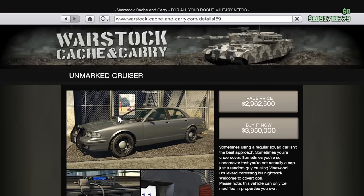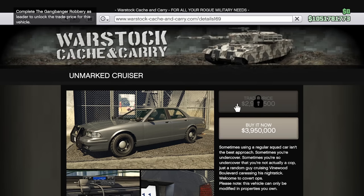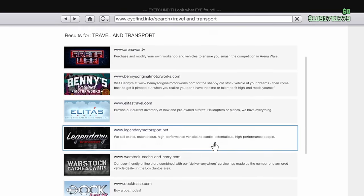For the Unmarked Cruiser, in order to buy it at the buy-it-now price, you have to survive a 3-star wanted level for 5 minutes and then lose the cops, which is easy enough. But to buy it at the trade price, you will have to complete the Gangbanger Robbery as leader, which is the same mission strand as the last cop car — just the entire thing has to be completed this time, not just the setup mission.